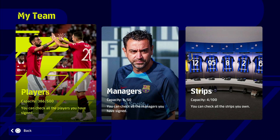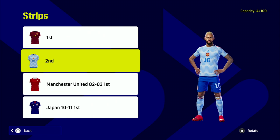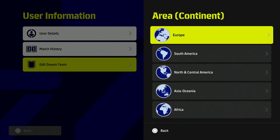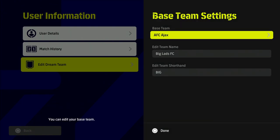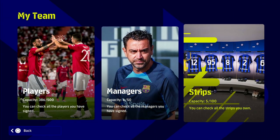Last but not least is player jerseys - one of my most asked questions along with sub tactics. Go into My Team, then My Strips, and you'll see your current strips. To change them, go back out to Extras, go to User Information, Edit Dream Team, click your base team, and pick whichever base team's kits you want. For us it's Ajax - we choose Ajax, and when we go back to the kits we now have Ajax's kits, changed from Spain to Ajax.